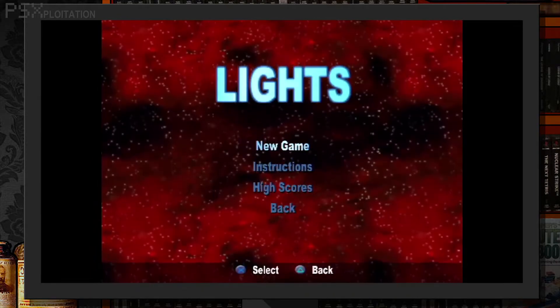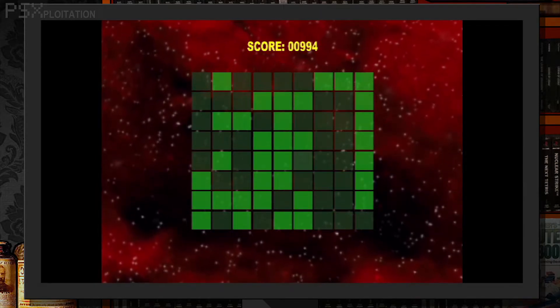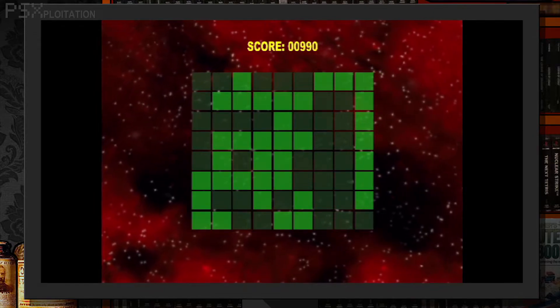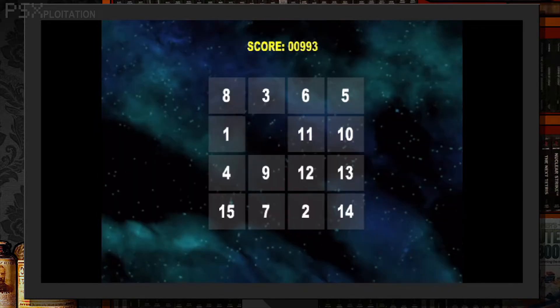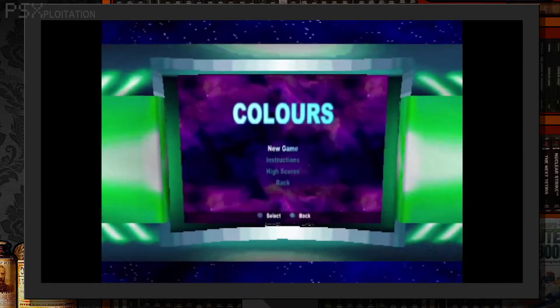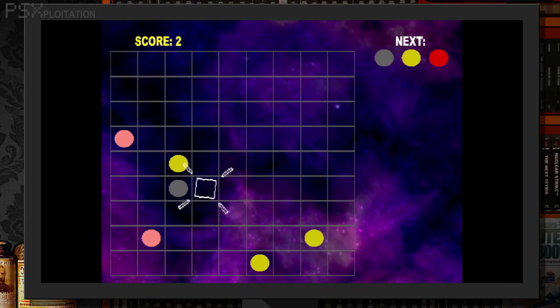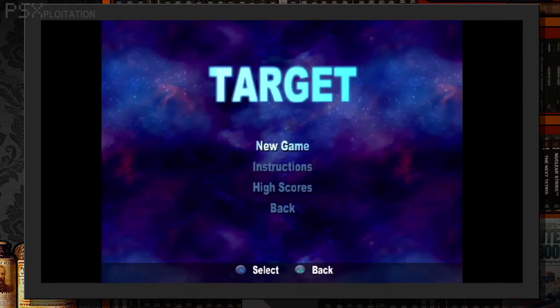Lights: are you familiar with Lights Out? Pressing a light makes the four adjacent lights either go on or off — this does the entire row and column. You can't just change the rules like that. Numbers: it's a sliding puzzle but with numbers for added tedium. Colours: the vague instructions suggest that this is like Othello, but I could not figure this out.